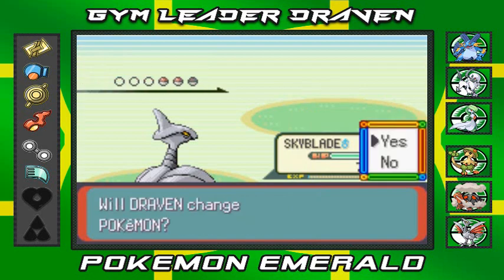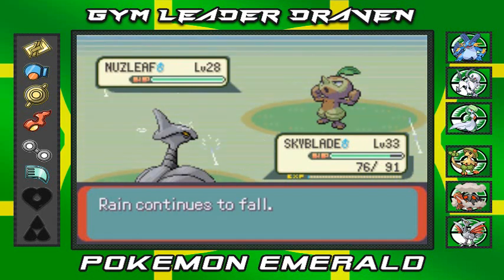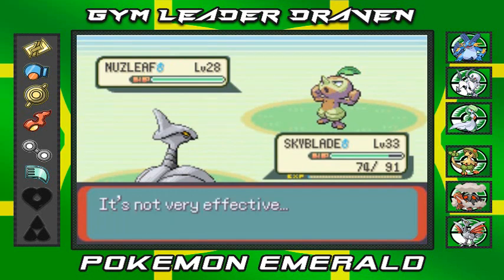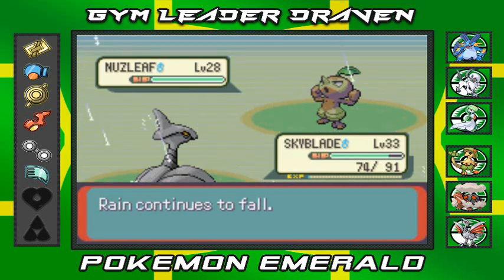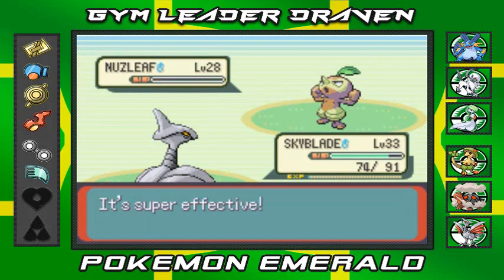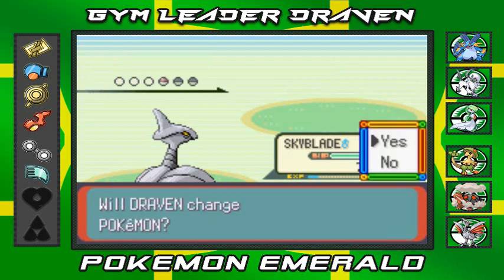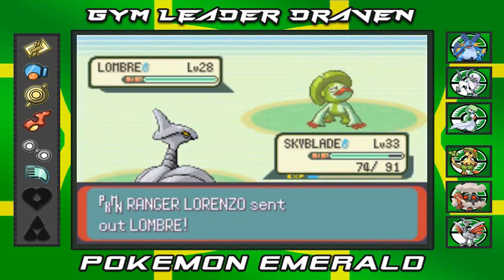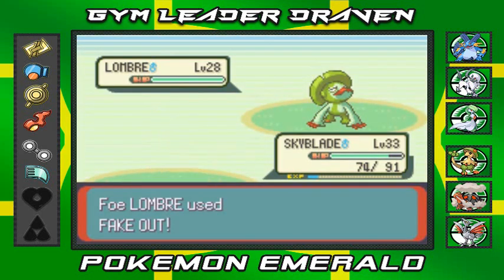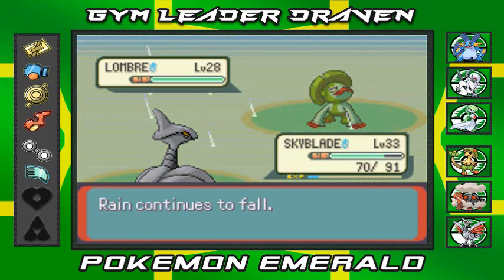Nuzleaf next - this trainer is the opposite of the last girl. His last Pokemon is probably Lombre. He uses Fake Out and we flinch. Air Cutter, eat it - no more Nuzleaf! Getting experience points while Noob Saibot and Lombre chill. Another Air Cutter coming but there's that Fake Out flinch again!